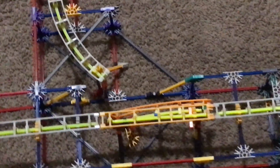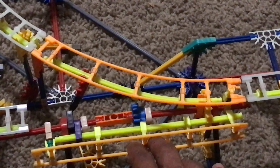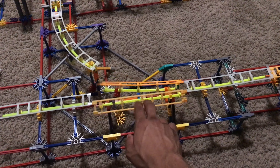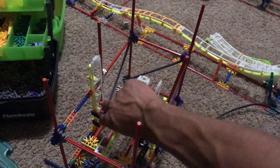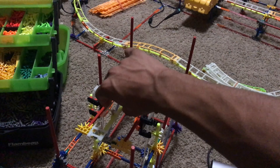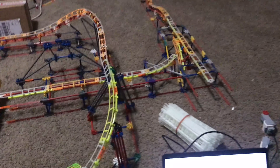That leads us into our first element: the first-ever Knex micro switch track. This is going to work as an actual switch track — it may not be the exact model as on the real ride, but it works just as well on other coaster models. We also have a drop track ready. The drop track works just like so — it's hooked up to two tracks and two cars, and when ready it drops just like on the actual coaster.